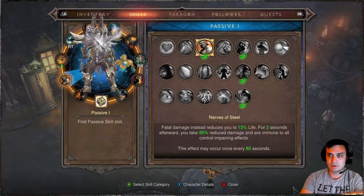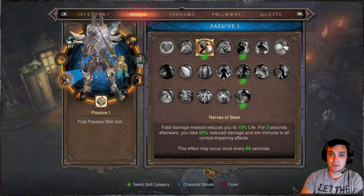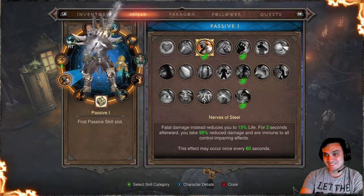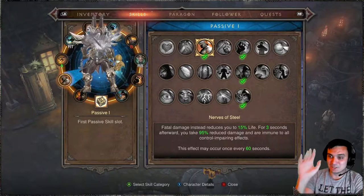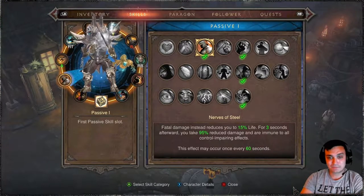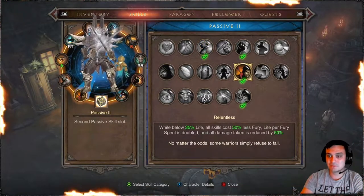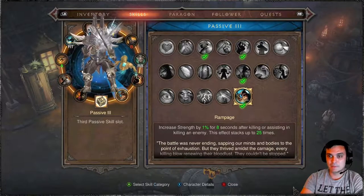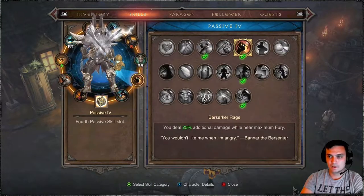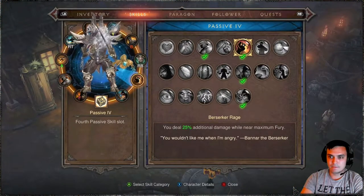For my passives I've got Nerves of Steel — since I'm playing on Hardcore, I don't want to die. In this season I've only died twice so far, thank God. If I die again I'm going to give up and wait for Season 24, or maybe just do another character. I've also got Ruthless and another survivability passive. I might change one of them — I keep forgetting to do that.